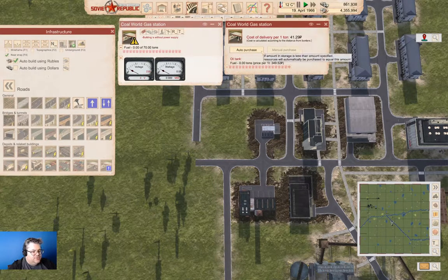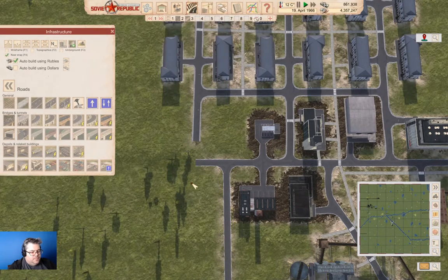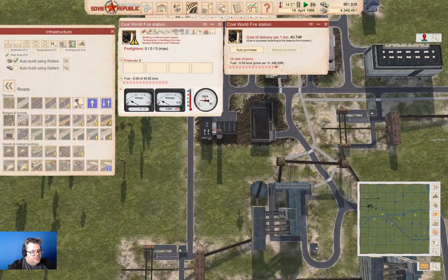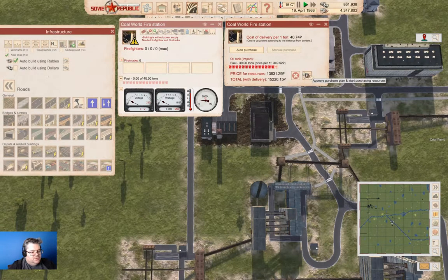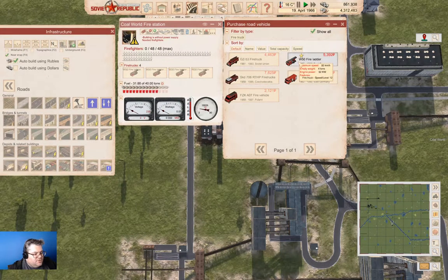The gas station — we're also going to need to purchase some gas. We're going to go in here and purchase gas for the fire station. We're also going to acquire fire trucks — speed 12, 4, 10, 8, 12. We'll grab these guys.